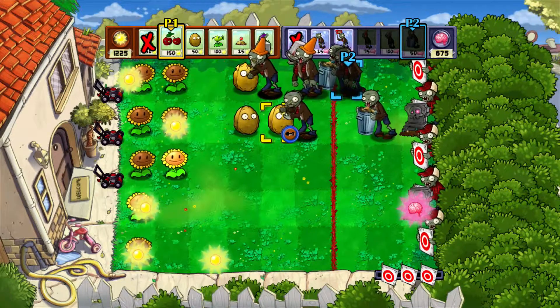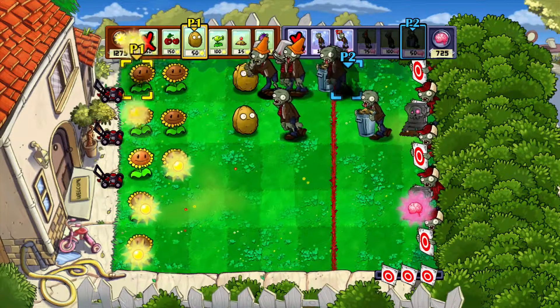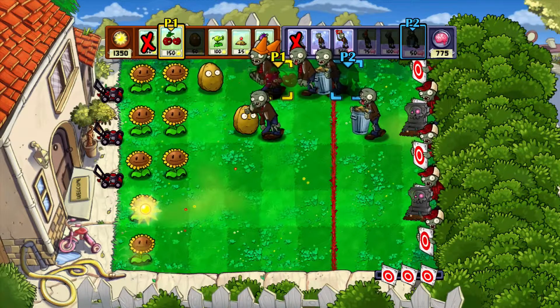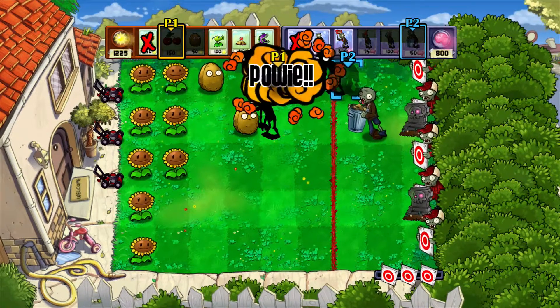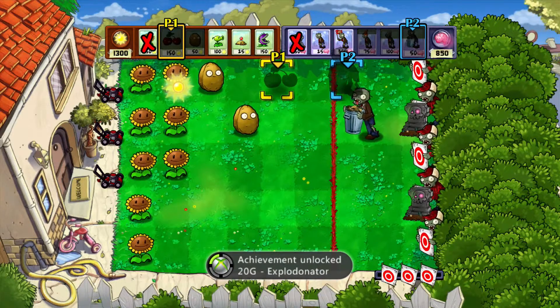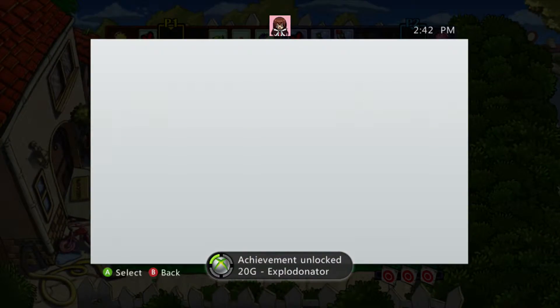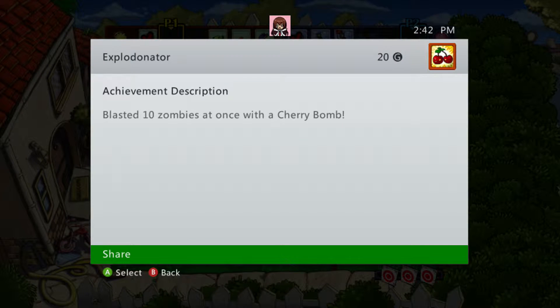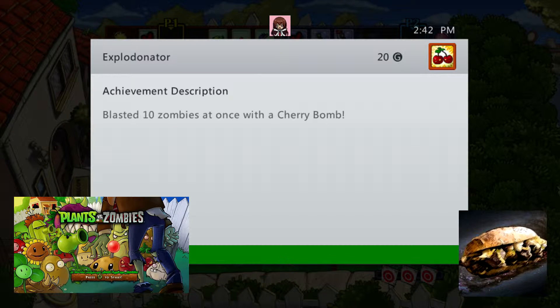Once you do get it right — and I do get this right the first time around — have a Cherry Bomb all set on your first controller, or at least the account you want to get the achievement with. Since there is sun and a death timer, you just have to place it in the right spot. Once you get enough zombies together, summon the Cherry Bomb and you should get ten in that strike alone, earning the 20 Gamerscore achievement, which in an arcade game is quite a lot.